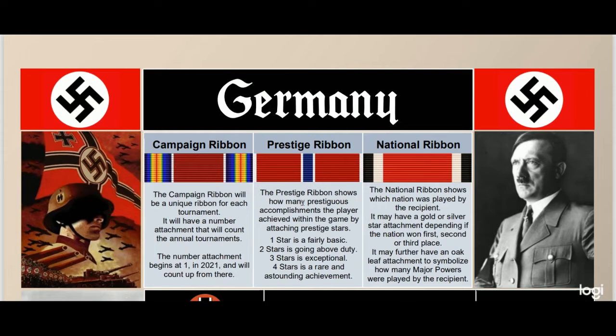The prestige ribbon shows how many prestigious accomplishments the player achieved within the game by attaching prestige stars. With one star it's a fairly basic accomplishment, two stars is going above your duty, three stars is exceptional work, and four stars is a rare and astounding achievement. If somebody has four stars on their prestige ribbon, you know you're sitting against somebody that's either extraordinarily lucky or extraordinarily good. The national ribbon simply shows which nation was played by the recipient, and may have a gold or silver star attachment depending on whether the nation won first, second, or third place.